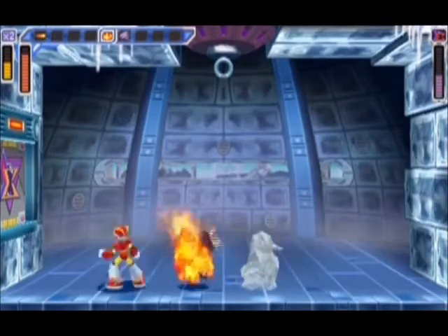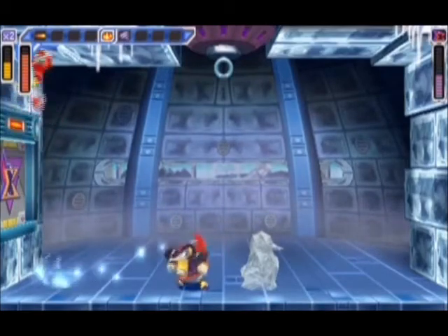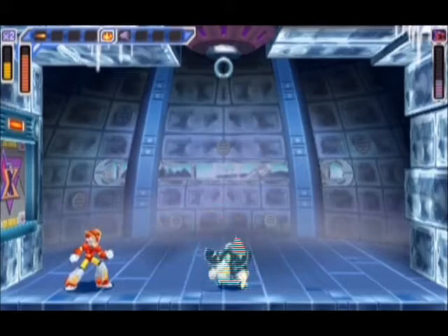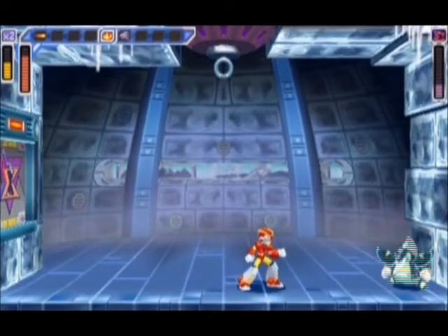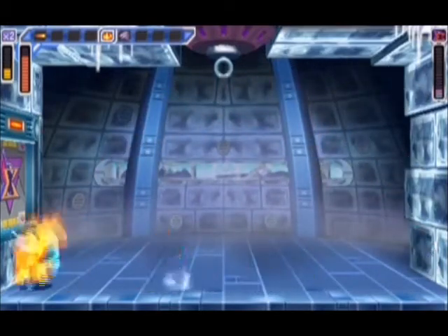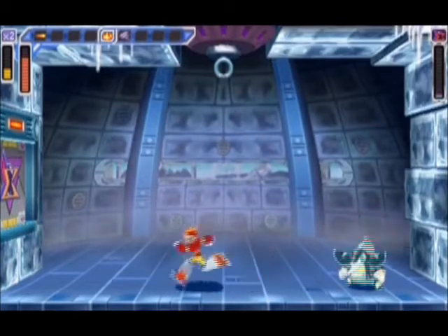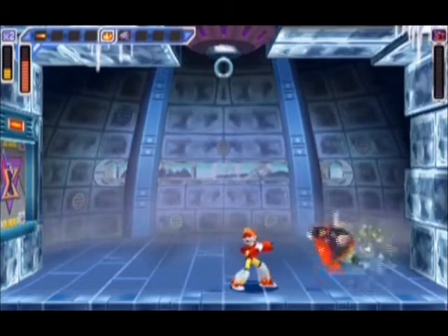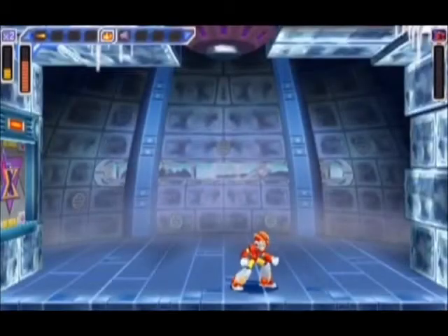There's one attack he always likes to use that I can never figure out how to dodge - when the ice shards hit the wall they blast off into several other ice shards. I think I even know how to dodge it, but I could never actually do it. I think you have to get right up next to that wall.